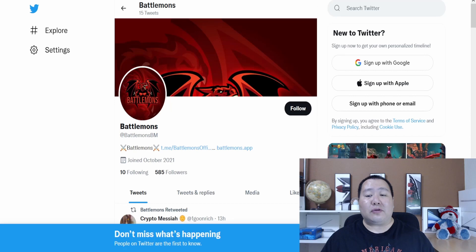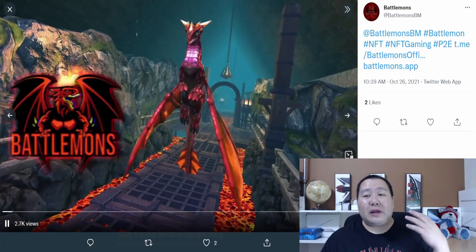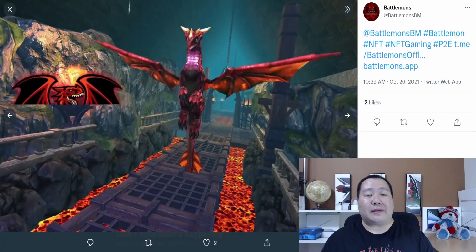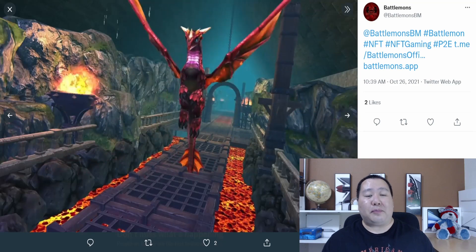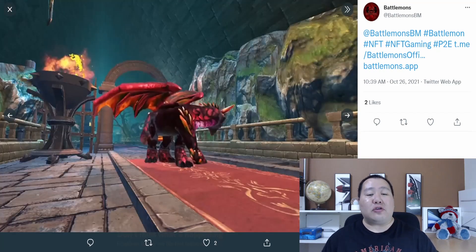Here's a screenshot of the game controls — you can play this on your phone or iPad. Here is the joystick control and on the right-hand side is how you control your dragons. We have the health bar right here and it simply looks amazing. Here is another Battle Mon — a beautiful red dragon.